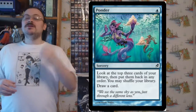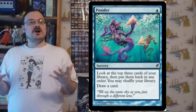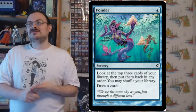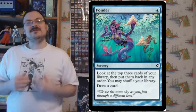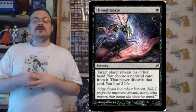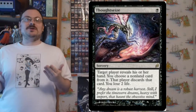Ponder: you look at the top three cards of your library and put them back in any order. You may shuffle your library, then draw a card. Ponder is really great because if all three cards are terrible, you can shuffle your library and still draw a card to replace Ponder. Thoughtseize: look at target opponent's hand, choose a non-land card, they discard that card, and you lose two life. You can look at your opponent's hand and take anything out of it.